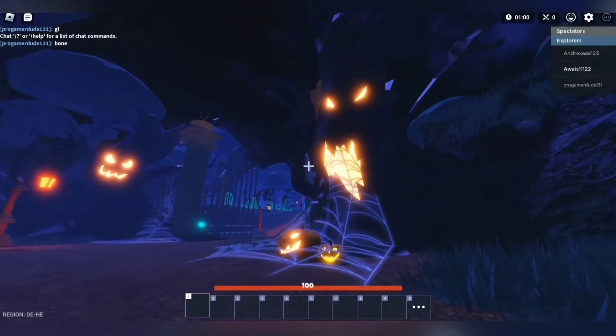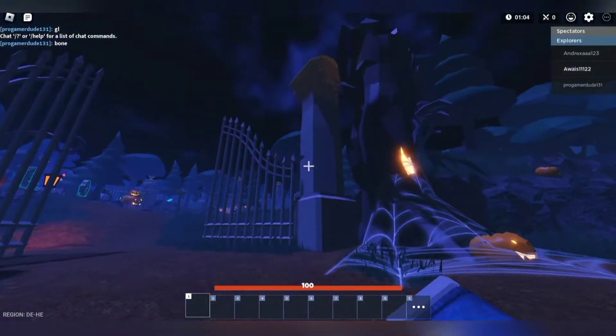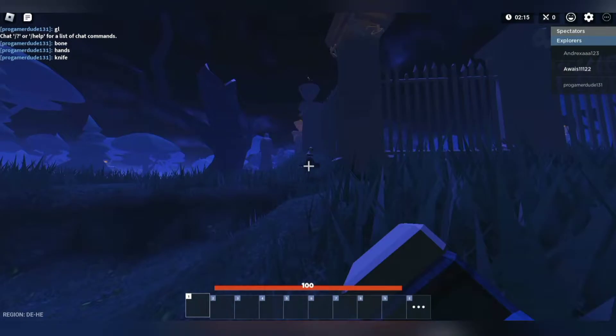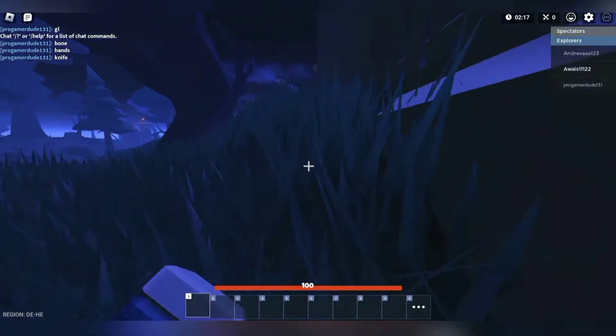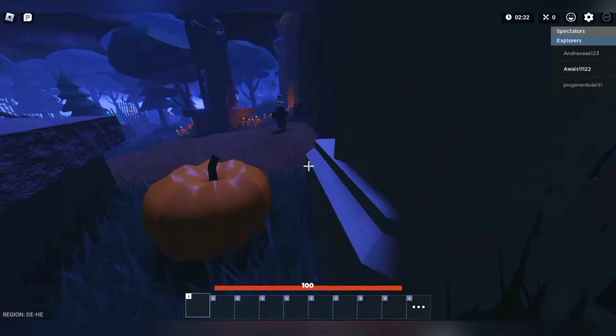Unlock a free kit by completing the Crypt Trails limited time mod — free kits of the week. They actually released some other stuff and we are going to be taking a look at that too. It's a free kit there now — I don't think the logo said that before. That's like walking around inside the scary place.